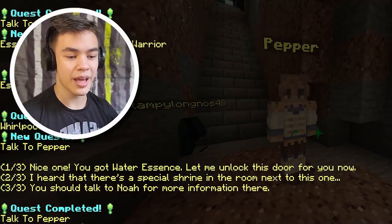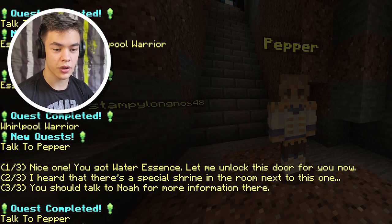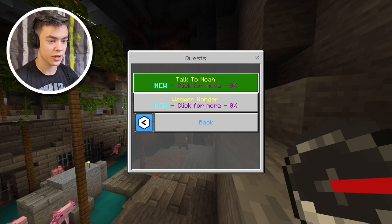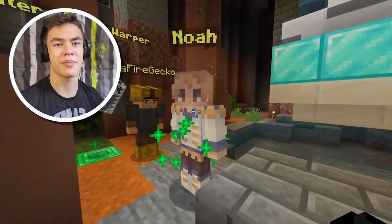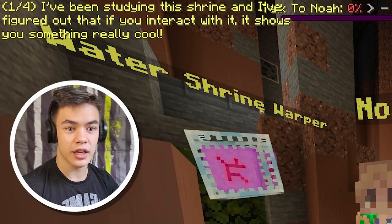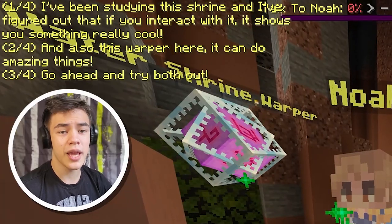Let's talk to Pepper. Let me unlock this door for you now. I heard that there's a special shrine in the room next to this one — you should talk to Noah for more information there. Let's check our quest. Let's talk to Noah first. What's up, Noah? I've been studying this shrine and I've figured out that if you interact with it, it shows you something really cool. There's also a warper here — it can do amazing things. Go ahead and try both out.